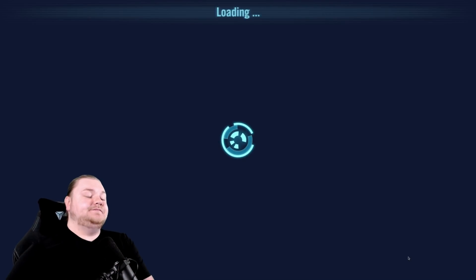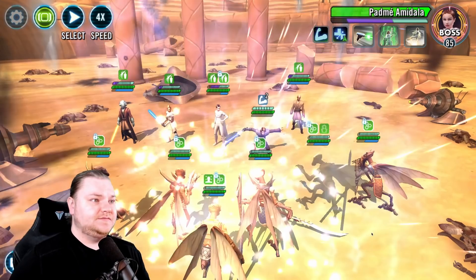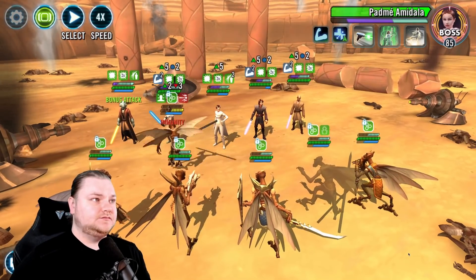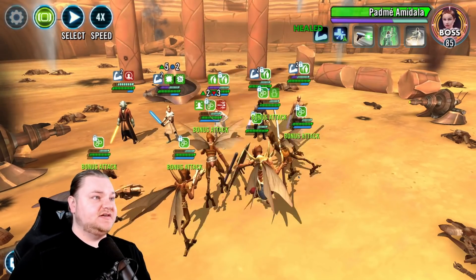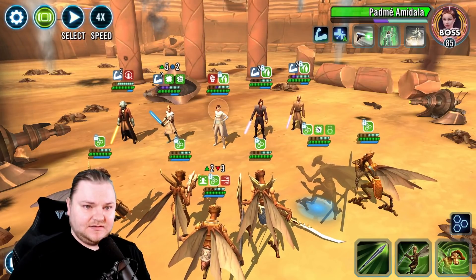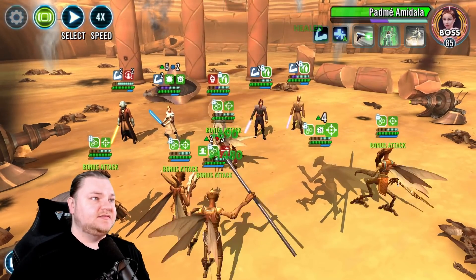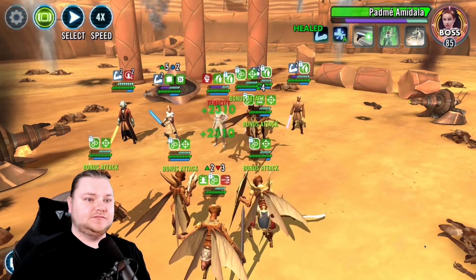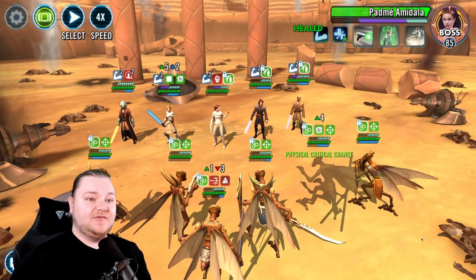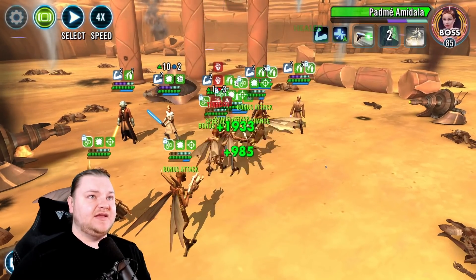They're going to go first. After Padme, we probably need to kill the Mon Calamari over there. He's still stealthed. We want to get those Exposes on her — doesn't even look like she got them. Next time, we'll just try Silent Strike right out of the gate. I don't think we have the firepower to beat her in one hit with Spy. Maybe if we can get her down just enough with everyone else.